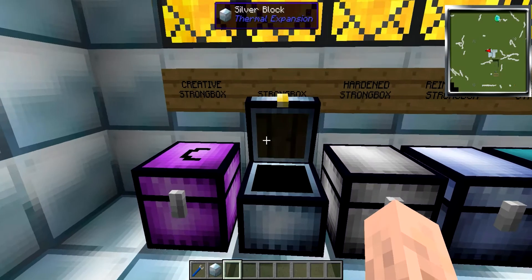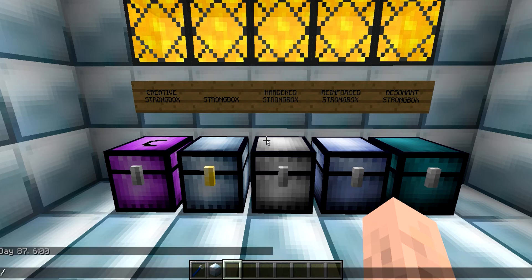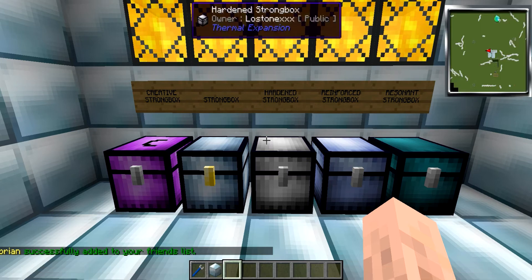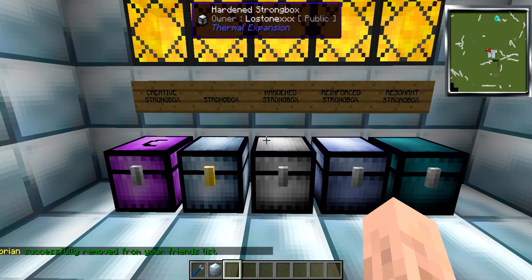If we set this to friends only, the commands you'll need to add people to your friends list are: slash COFH friend add and then the player name — for example, Brian. Brian has been successfully added to our friends list. And if you change your mind or no longer trust Brian, use slash COFH friend remove Brian, just like so.